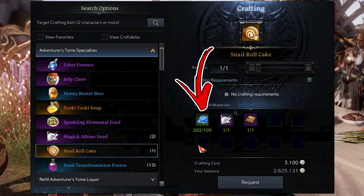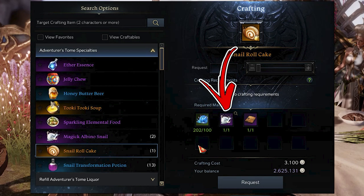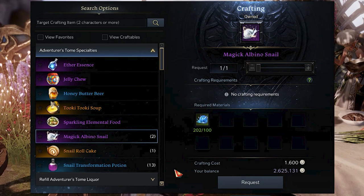You will need to collect 100 Magic Snails for the recipe. From this location, you also have a small chance to find the second ingredient called the Magica Albino Snail. But if you are unlucky, you will need an extra 100 Magic Snails in order to craft one. So in the worst case, you will need 200 of them.